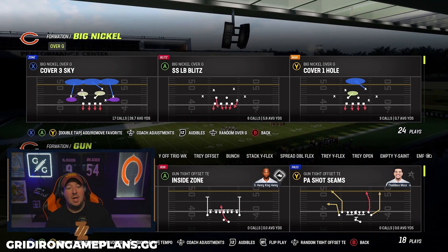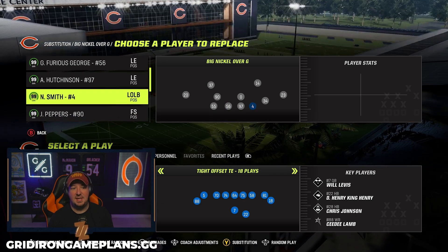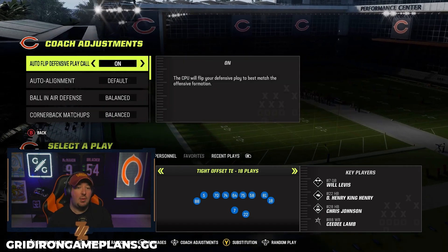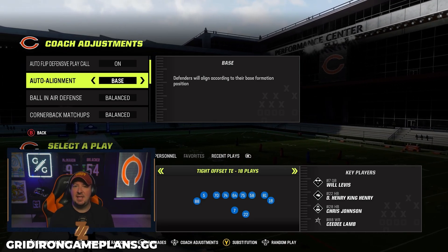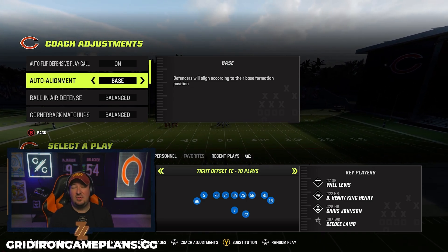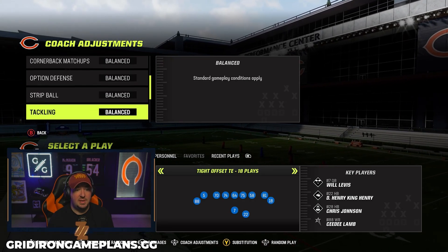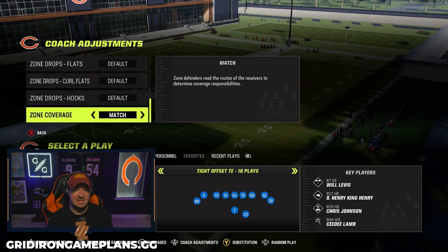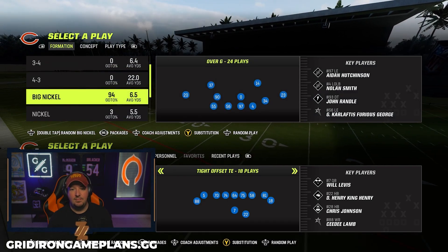Right here I've also got Derrick Brooks, who is an ultimate item from the Mold Breakers — he's 99 everything as well. For our front, we want to go across the board with as much agility, acceleration, COD, and speed as possible. I've got Brooks, Furious George, Aiden Hutchinson, and Nolan Smith as my front four. It's very important that you go into your coach settings — this tip will not work if you do not run this on auto alignment set to base. For coverage, you could go zone set to default or run match coverage on if you like to mix in quarters, palms, and other match-style plays.